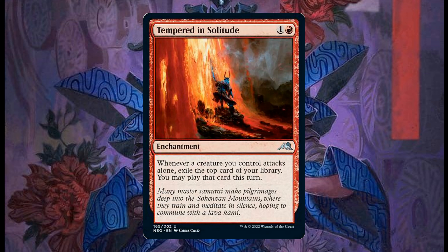The only mythic card spoiled today: Nashi, Moon Sage's Scion, costs 1 and 2 black. It's a legendary creature — Rat Ninja. Ninjutsu for 3 and 1 black. When it deals combat damage to a player, exile the top card of each player's library. Until the end of the turn, you may play one of those cards. If you cast a spell this way, pay life equal to its mana value rather than paying its mana cost. This card is perfectly designed for multiplayer — especially Commander. In a 5-player game, you deal combat damage to one player and exile 5 cards total, including yours, and can play one of them paying life instead of mana. Very, very strong card in my opinion.